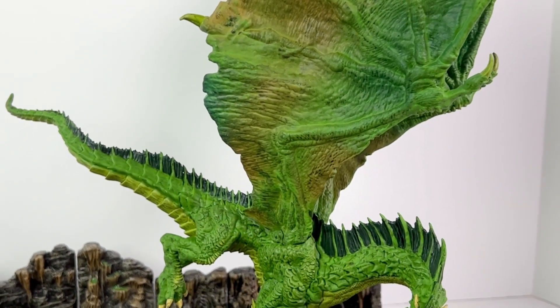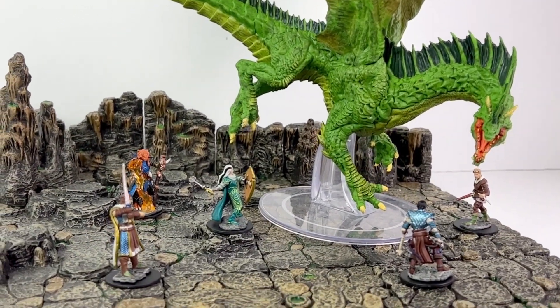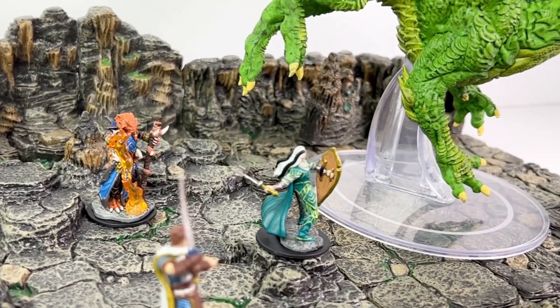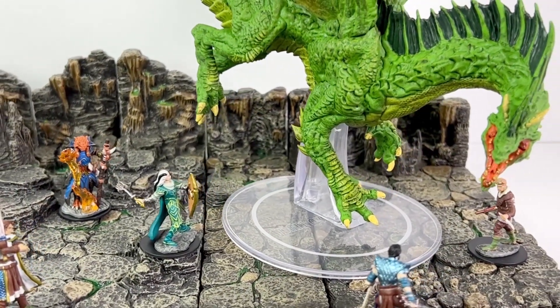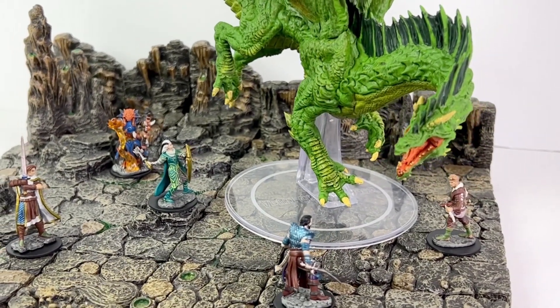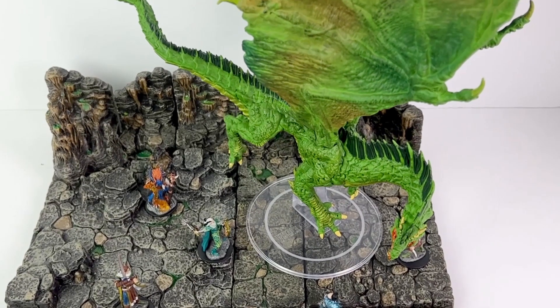The adult green dragon is expected before the end of the year for an MSRP of $104.99. Some folks have already received him — you can find him for as low as $90 if you shop around. The next dragon is the adult gold dragon with swappable heads that we reviewed in a prior video. And after that, we have the adult emerald dragon, which I can't wait to see.